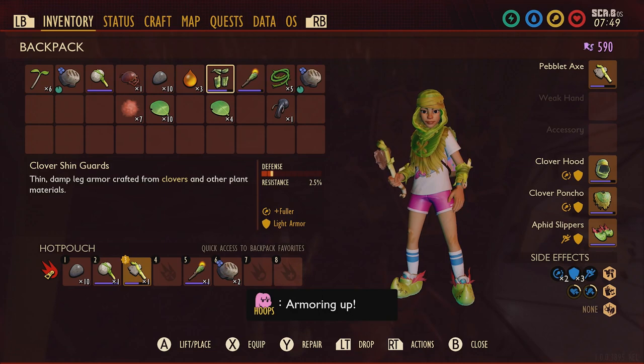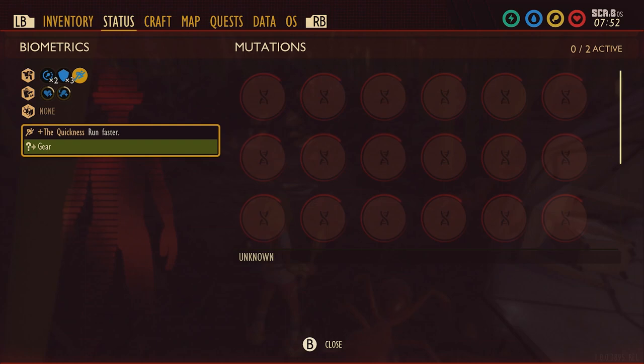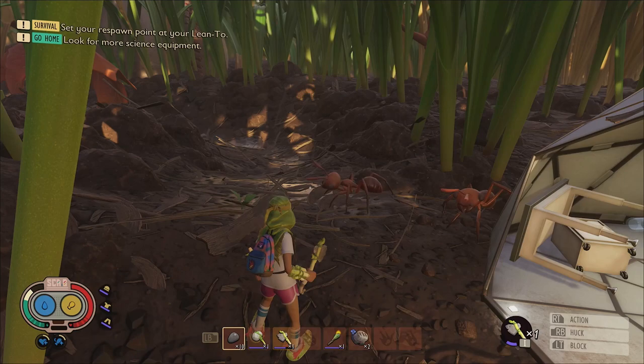Wearing the aphid slippers enables the status effect 'the quickness,' which will significantly boost your run speed, allowing you to save time while traversing the yard and can potentially help you escape from problematic creatures that you may not be able to contend with yet.